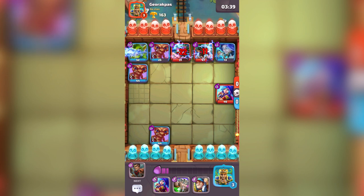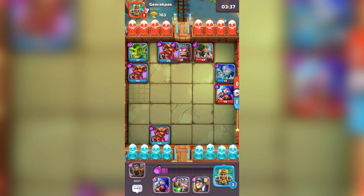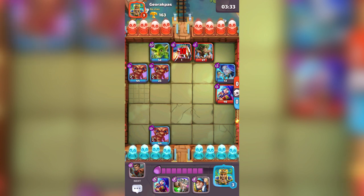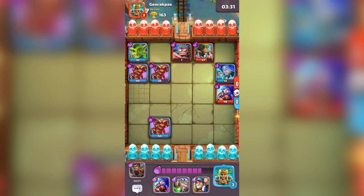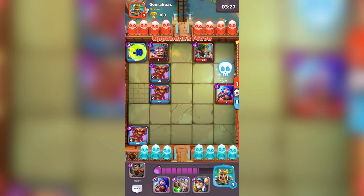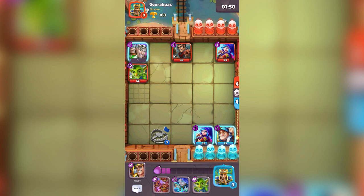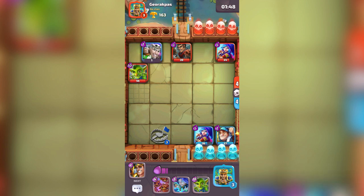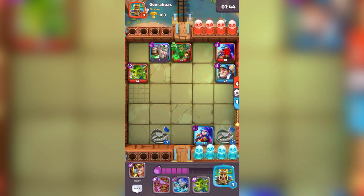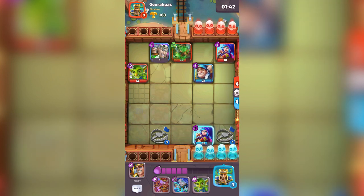As of this recording the game is still in early access, but I will be leaving a download link below if you want to check it out. You and your opponent take turns moving your tiles around the board. This is very strategic because depending on where you place your heroes, the enemy has a few choices to make, and since most heroes can't counter attack, the best strategy is to move your heroes so the enemy can't directly attack you.